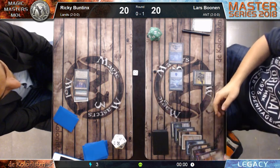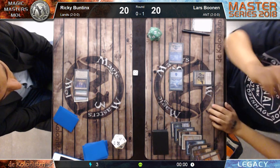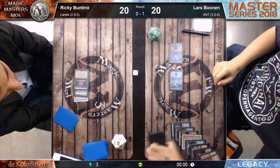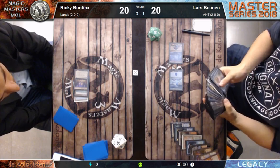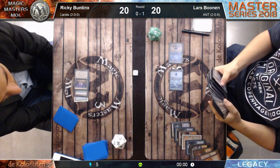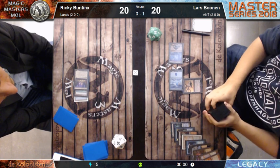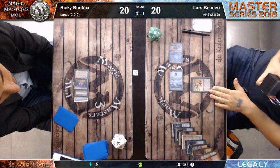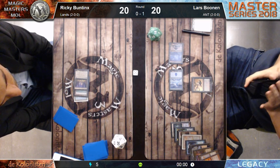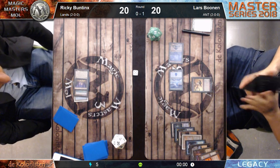Now he can cast Infernal Tutor, keep priority, sacrifice Lion's Eye Diamond - he needs to get Past in Flames. Then go for another Lion's Eye Diamond - that would be good enough. He has five black mana. Cast another Lion's Eye Diamond, second red, cast Past in Flames and go off through his graveyard. He goes Ad Nauseam - if you play Lion's Eye Diamond that's six, Past in Flames seven, ritual eight, other ritual nine, Infernal Tutor ten, search for Tendrils is eleven.